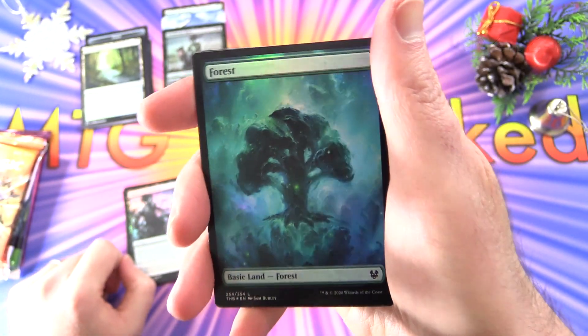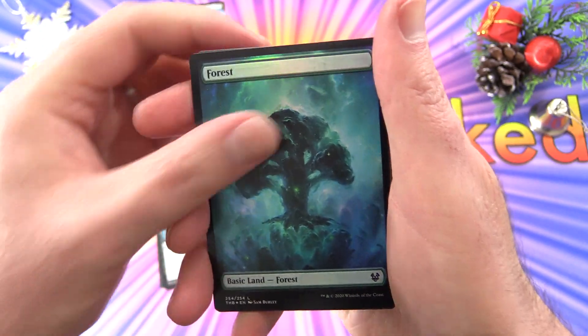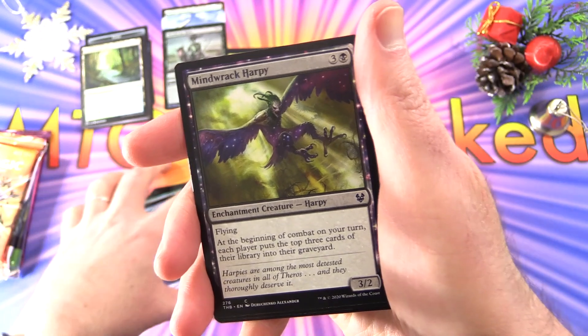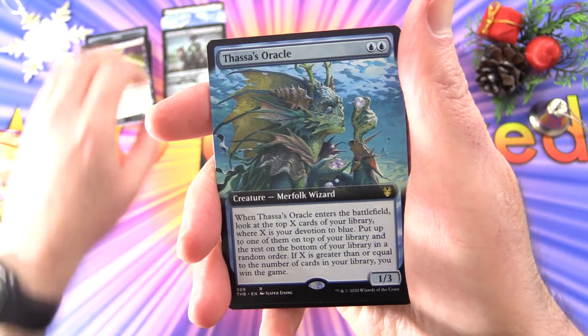If you've missed any of the previous year's Christmas specials, I'll check a link in the corner — you can check them out. So nice forest and island. This is Mind Rack Harpy, and the rare is a full art Thassa's Oracle.